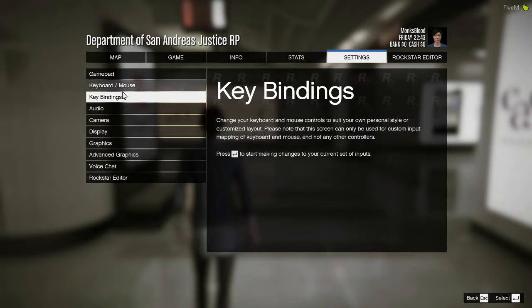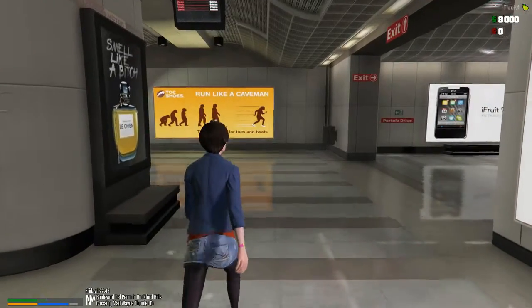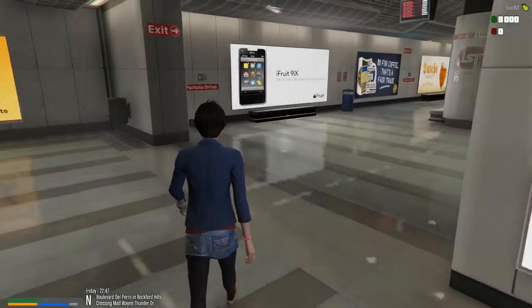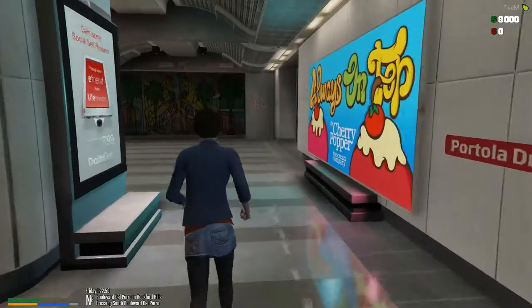Check your key bindings — just normal stuff when you get into a game, you should be doing this anyway. Make sure you check your key bindings. Default is N for push to talk — that is default.